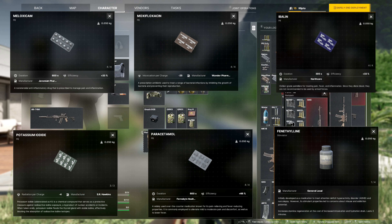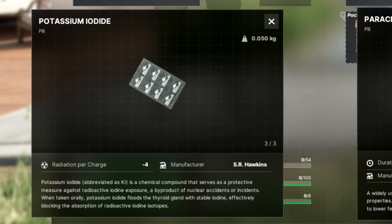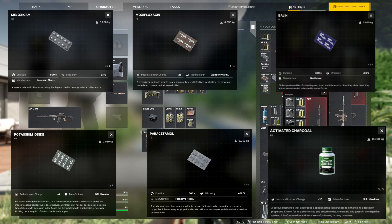Carrying on into medication involving intoxication and radiation, we have moxiflozin, potassium iodide, and charcoal. Moxiflozin has minus 25 intoxication with four uses, while charcoal only has minus 10 intoxication but with five uses. Potassium iodide has minus four radiation per charge and only three uses.